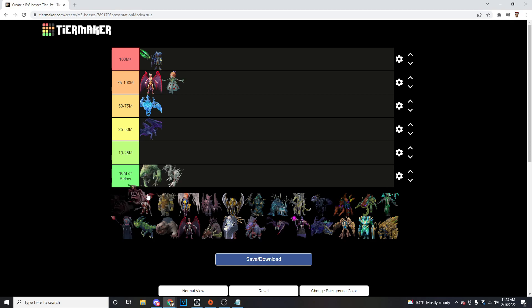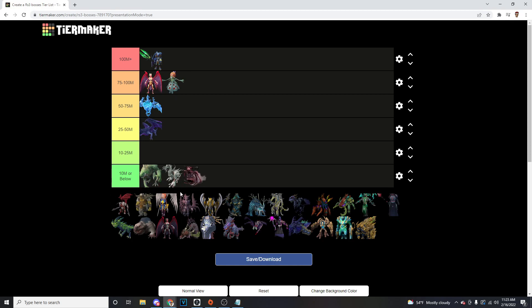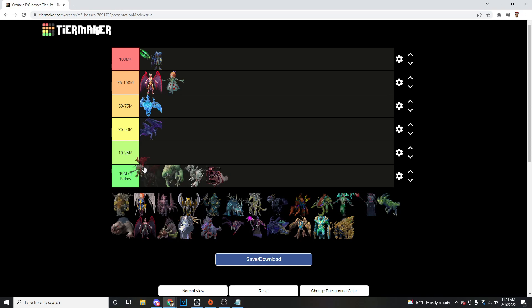Next we've got Chaos Elemental — it's going to be worse than Corp Beast, almost not even worth killing this boss. I would definitely never suggest it if you're trying to make money. If you're going for the pet or the log, then yeah, knock it out, but not a good boss. Next we've got K'ril — K'ril's okay money. Components aren't too expensive for K'ril. I would still put K'ril in about the 10 to 25 mil range — that's where most of the GWD1 bosses are going to go.